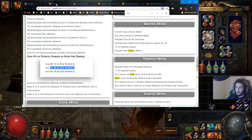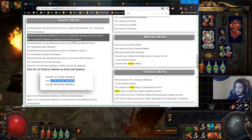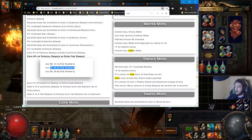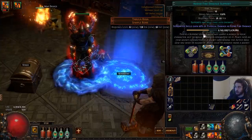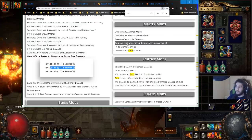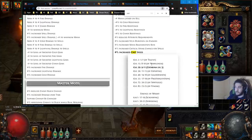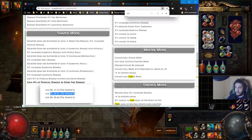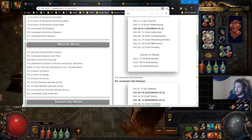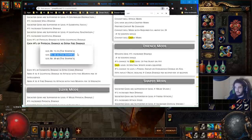On a shaper scepter at item level 75, you can roll 26–35% of physical damage as extra fire — that's almost an Added Fire support gem on a weapon. On top of that, a scepter can also roll cast speed as a regular roll. So one of our main things we're looking for is 'gain % physical as extra fire' with a cast speed roll, plus any spell or fire damage.